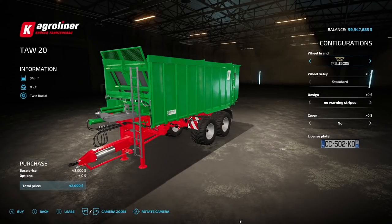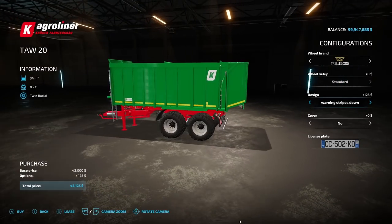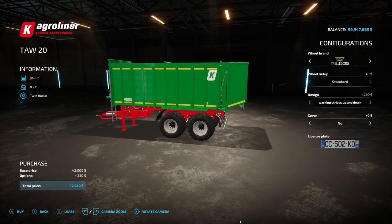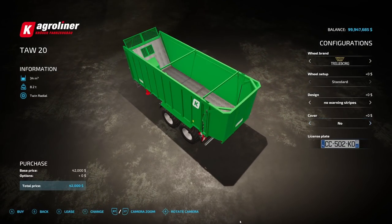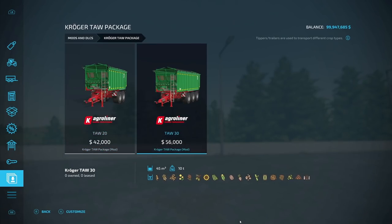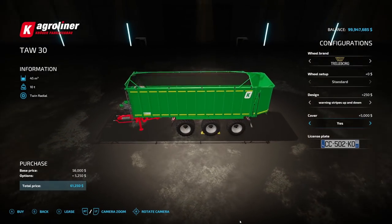Now for trailers. First is the Kroger TAW Package from Baron Agrar. The smaller version holds 34,000 liters for $42,000, with Wilbrand Trellborg, Michelin, and Veritstein tire options. Design options include various warning stripe configurations, and there's a cover option. The larger version holds 45,000 liters for $56,000 with the same options. I'll definitely be using these.